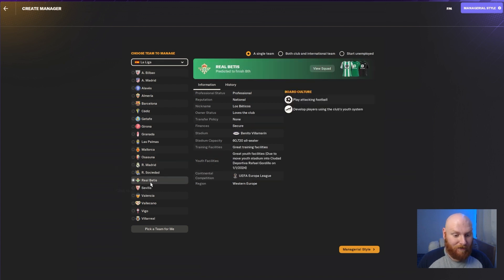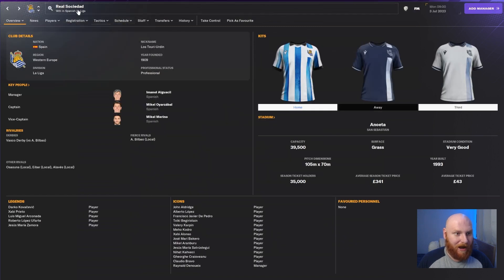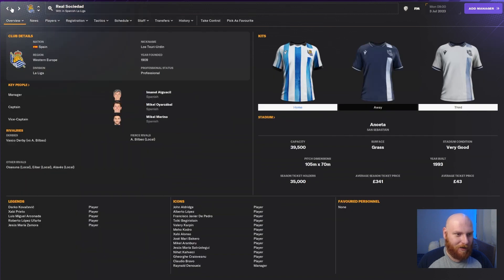In the new game, go to La Liga first. Atletico Pamplona are now known as Osasuna. Real Hispalis is now Real Betis, and Real Sociedad is back to their proper name. Clicking on the teams confirms the official names, and the league itself is now shown as Spanish La Liga — no more Pamplona or Hispalis.